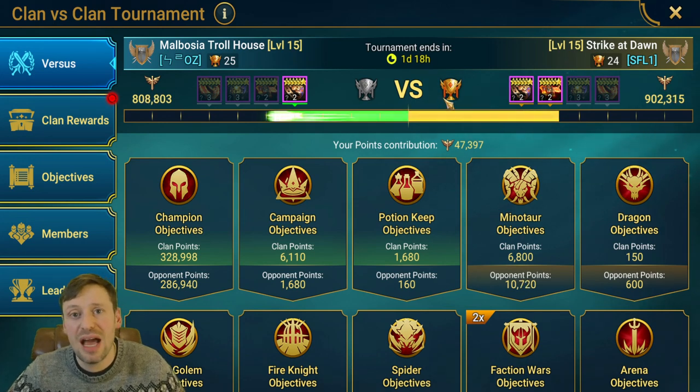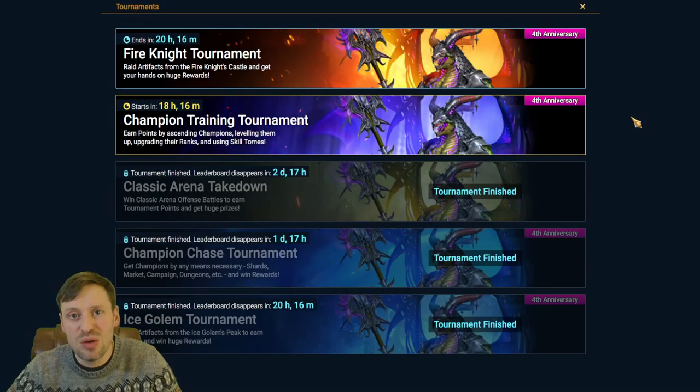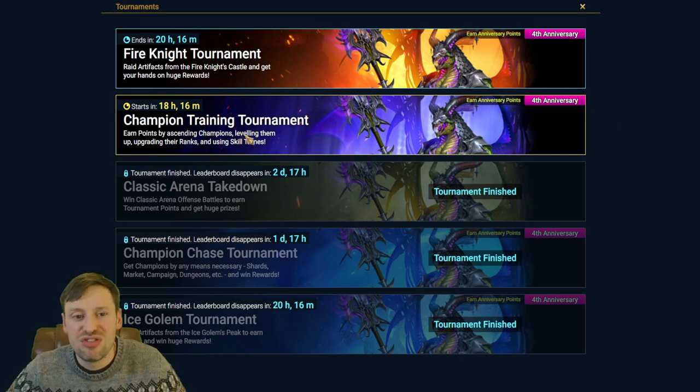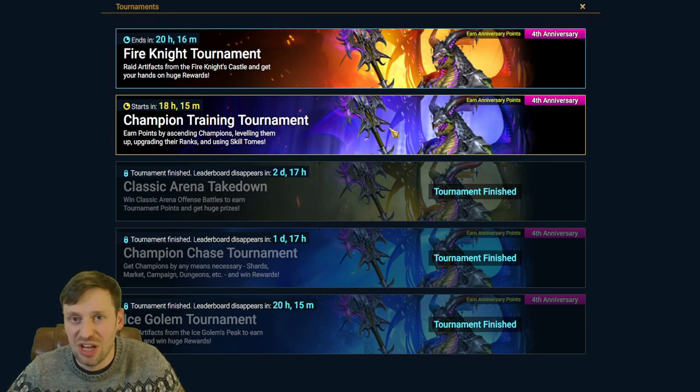I just want to give a quick tip on how to manage your resources. Basically, hold off on using any skill tomes or potions for ascending your champions, because tomorrow the Champion Training tournament is starting. You can double dip — use skill tomes for CvC but also for Champion Training. Ascensions count for Champion Training as well, and skill tomes and ascensions give big points, especially for legendaries.